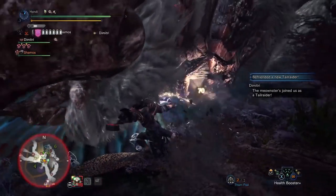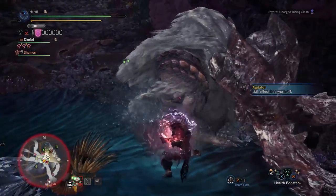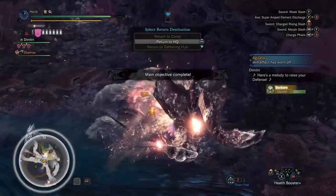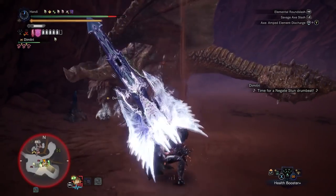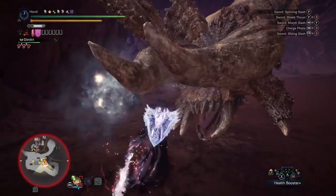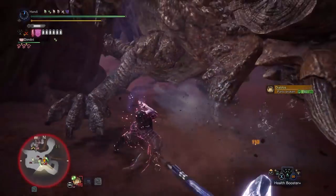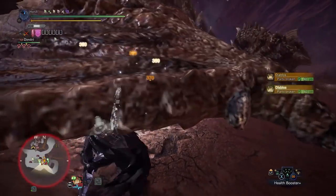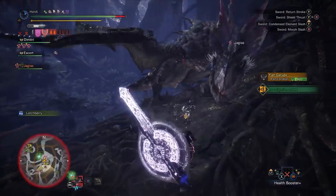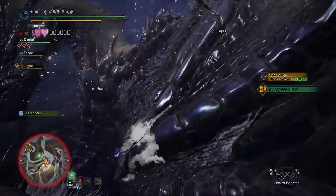You'd have to be crazy to not get enjoyment out of using an impact type charge blade. Having such a potent means of KO-ing a monster with every single swing or guard point that you land clearly has its benefits — the more time the monster spends on its side, the more time you have to charge phials and rip off super amps. In terms of team element, it really got such a beautiful treatment with the Iceborne expansion. The first and obvious reason is the removal of the element cap — you really can get to ridiculous levels of element now. The best example of this is the Kiara Strong Arm Ice; you can very easily get to over 1000 ice on this weapon.